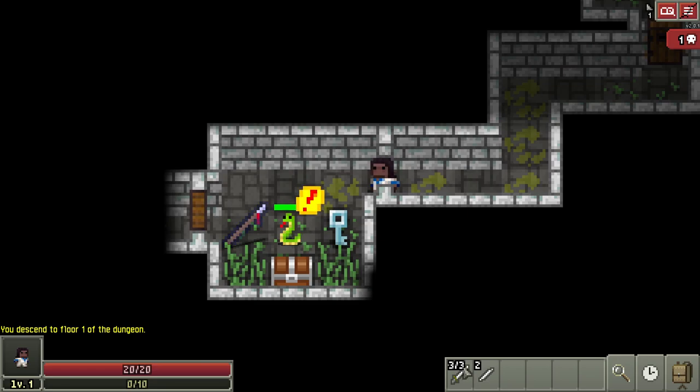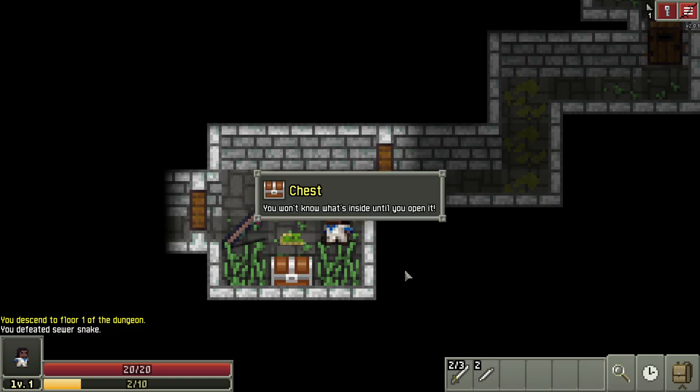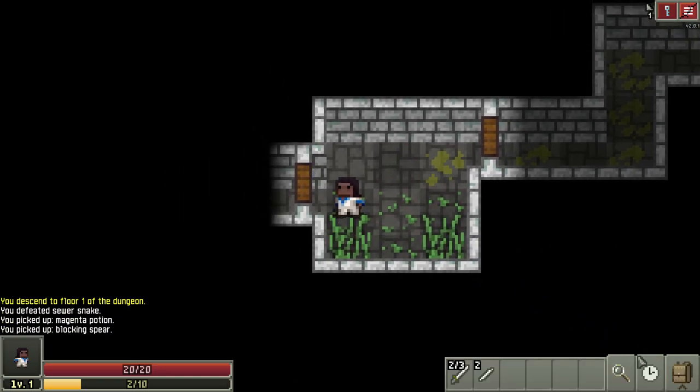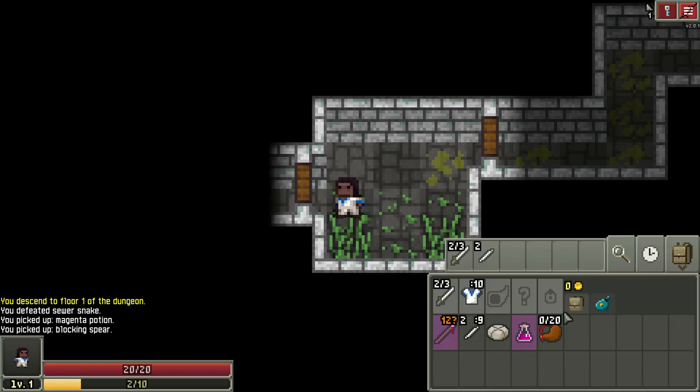The snake sees us, and the snake's always going to dodge, so we lunge. We basically just lunge as much as we can, and we get lucky and get an amazing spear, perhaps.